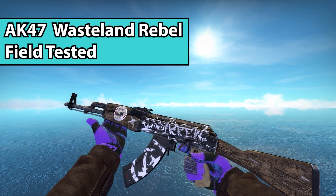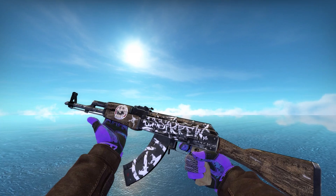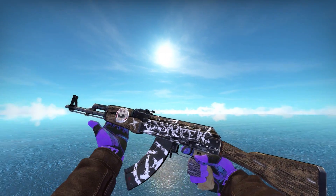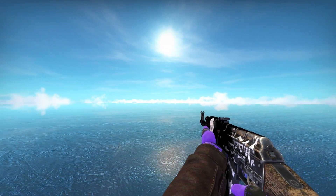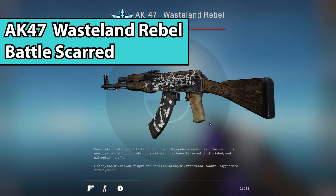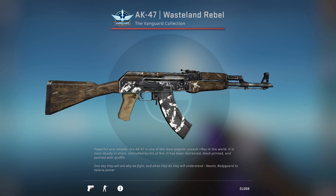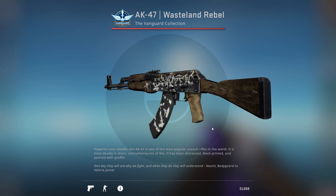Next up, we have the AK-47 Wasteland Rebel. One cool thing about this skin is that even in Battle Scarred it actually looks relatively the same. But behind the words on the skin, it's normally brown — if you can get it highly Battle Scarred, it actually looks more blackish. So in my opinion, it just pops better.